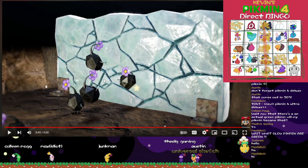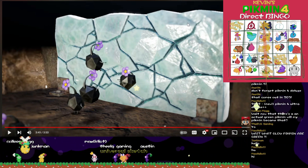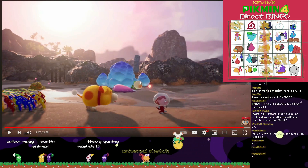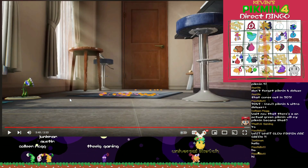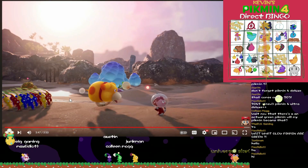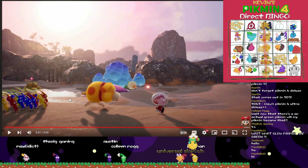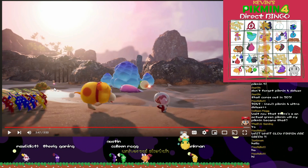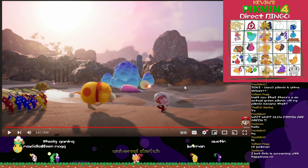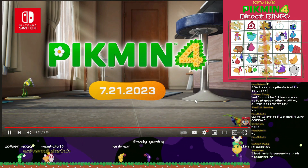Rock Pikmin are much darker in this game — they've got this nice sleek black color, I really like that. Crystal walls do look very cartoony — confirmed. Clam Clamps are huge. Right above and to the right of the gold bars, I'm pretty sure that's to keep Ochi out. And that's it — Pikmin 4 is real, Pikmin 4 is real.